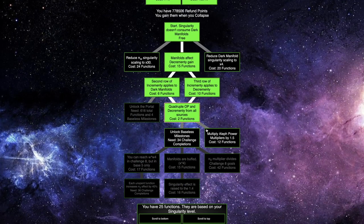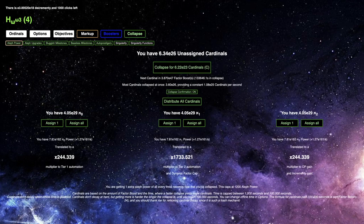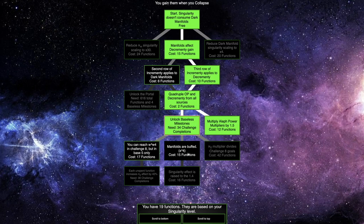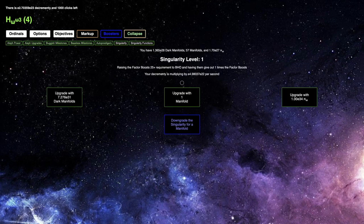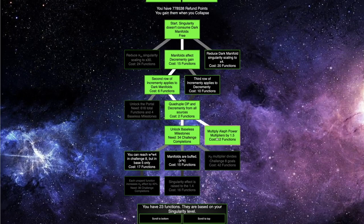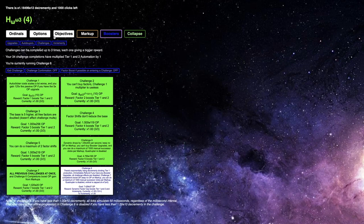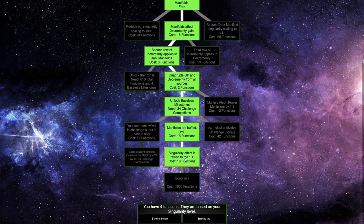I can now, with 58 singularity levels, actually get this upgrade — I can even get this upgrade. Actually, look — there's a new thing! That's just good luck: 1,000 functions. I am nowhere close to 1,000 functions, so I'll eventually get there, but not now. It looks like this could be a good build — it could swap between the left and right upgrade, or swap this upgrade for that. I really need to change the singularity level.